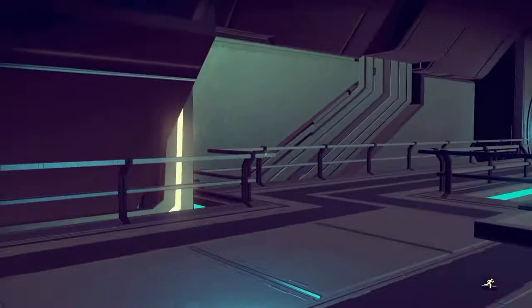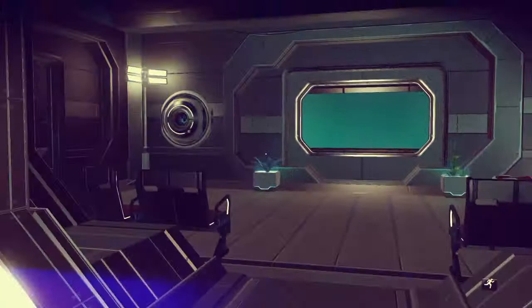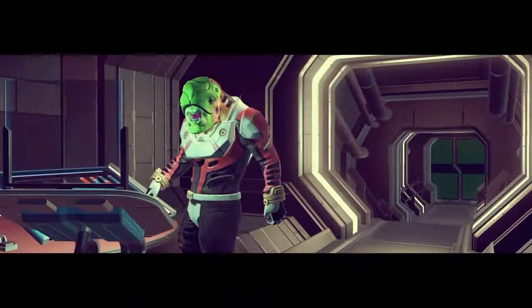Ship etiquette suggests that you should always greet the corporal, scout, or admiral in any station first. Not everyone follows space etiquette, but my mother raised me right. And if there's ever a time to mind manners, it's in front of a Viking.